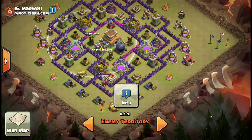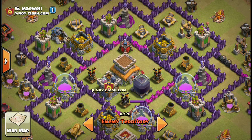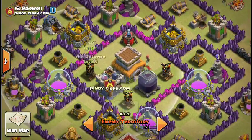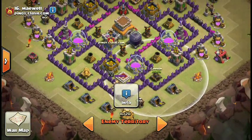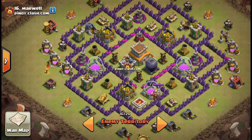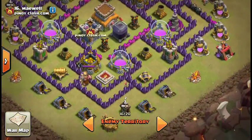My next thought would be Hogs. The only thing I worry about with Hogs is that there's a double bomb set in the core — that can be avoided, but it's very tricky and challenging. My guess is that there's a Tesla and big bomb between the air defense and air sweeper on each side of the town hall. The third Tesla is most likely down here in front of this mortar, and the third big bomb is probably on the outside somewhere. If there's a Tesla on the outside, that probably guarantees there's double bombs in the core.